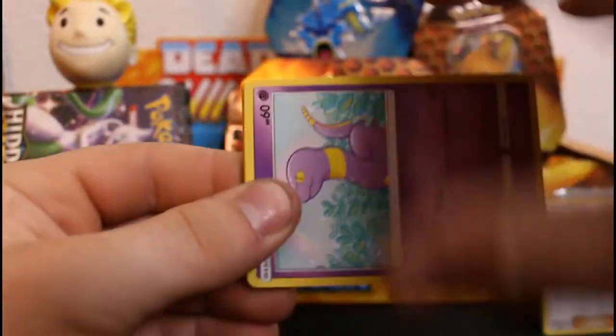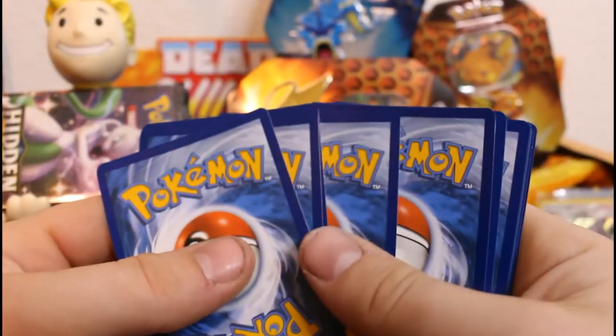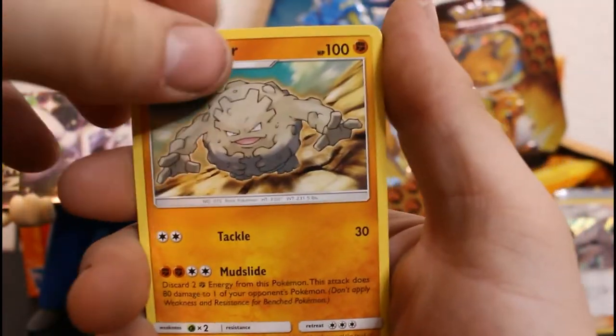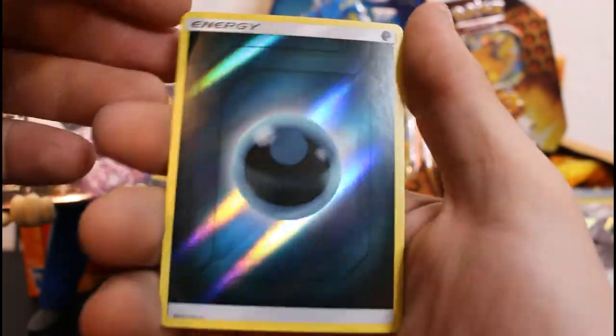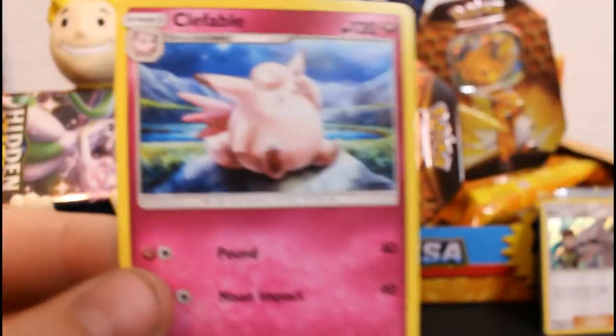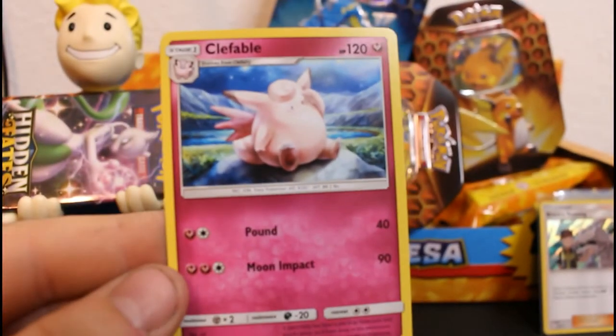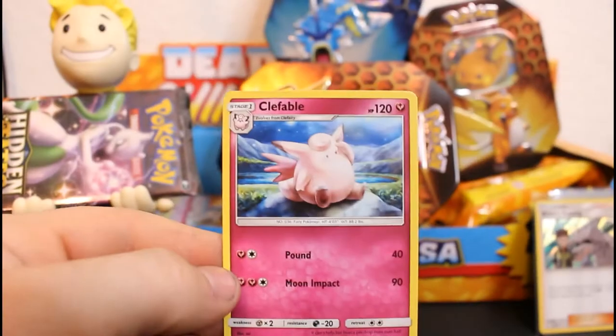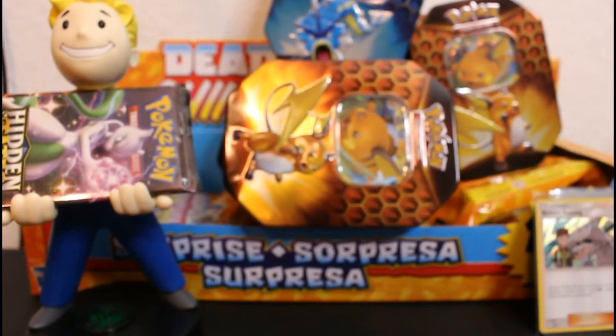Three more guys — see if anything wild happens. Honestly I wouldn't be mad if we ended on absolutely nothing because we've already had some crazy luck right at the gate. Graveler, Ekans, Psyduck, Staryu, Clefairy, Slowpoke, dark energy, and a Clefable — non-holographic. Wait, what? It just looked like a little Ditto face for a second. How to zoom in — it's not, don't worry guys, it is not.